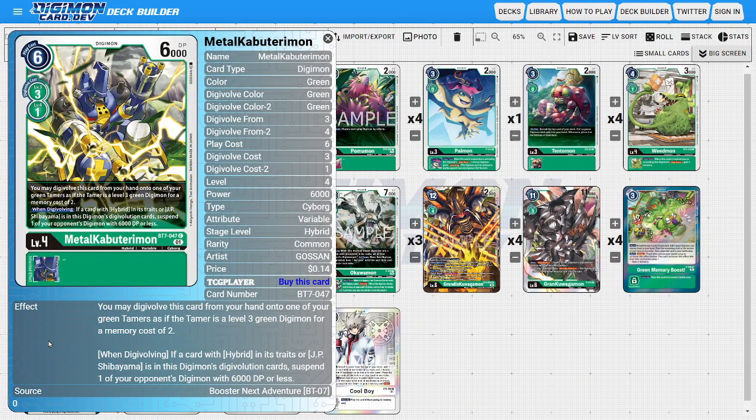Next I'm going to be running two copies of Metal Kabuterimon. There are a couple of reasons Metal Kabuterimon is in the deck. I like him for his flexibility in the different ways we can Digivolve into him. We're not trying to utilize his when-Digivolving ability — we're mostly using him because he's a Hybrid and can Digivolve on top of a Green Tamer to act as an extra attack out of nowhere to surprise the opponent. On top of that, he could Digivolve for one on top of another level four to increase the overall stack, because with Digi Burst the more inheritables we have the stronger the ability becomes, since we can use it over and over again with Grand Kawagamon.